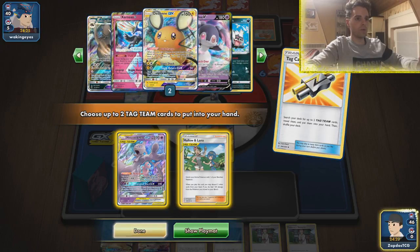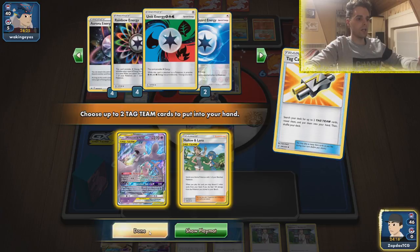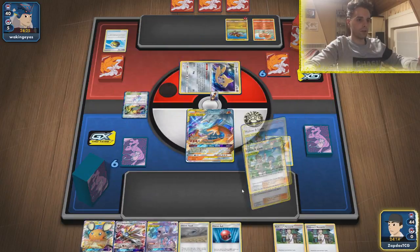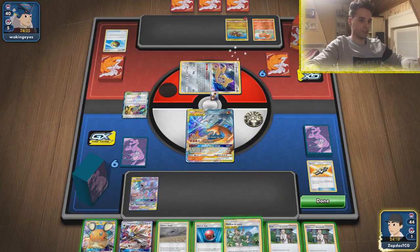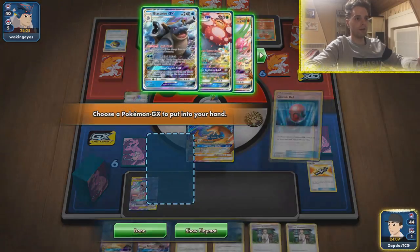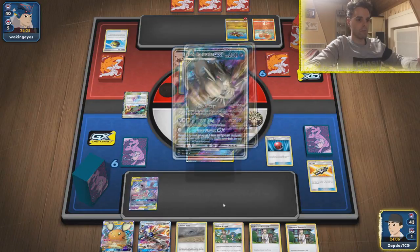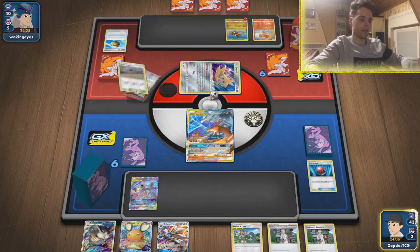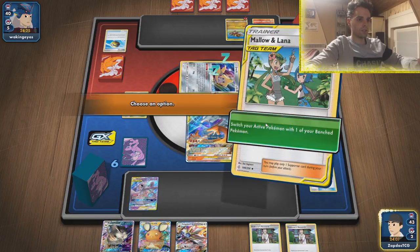Is there an Alolan Rattata in the house? Of course there is. If we whiff on the switch that's going to be bad — there's only three of them. Don't want to take any risks. I'm going to play it safe — go for Mewtwo, go for the Cherish Ball, finding our good friend Rattata. We have Rattata in play! Smacking Chaotic Swell down, not taking any risks. Just switching — yeah, I know it's a supporter, I know it's bad, but at least now we make sure we have everything.